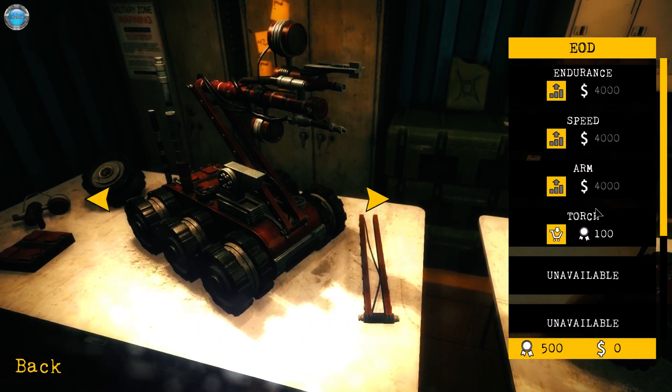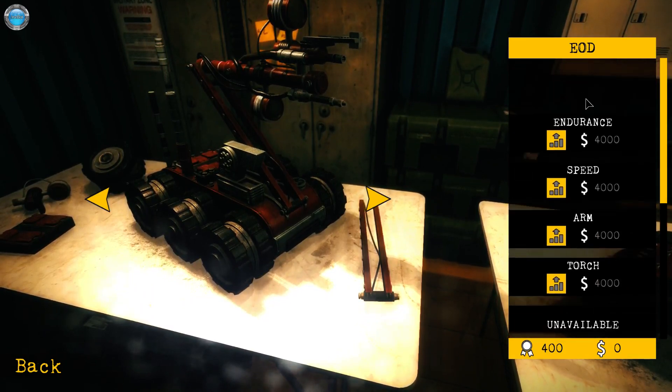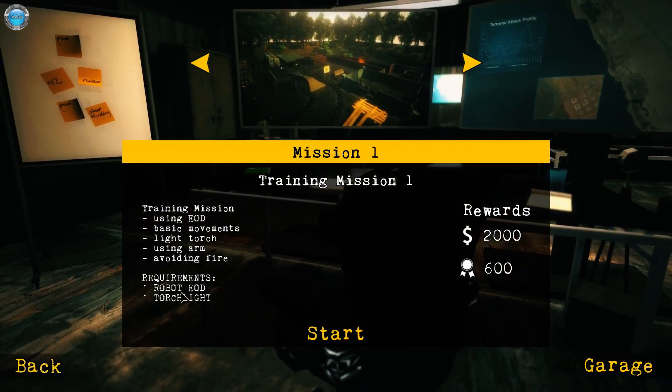Oh, I can upgrade something — Torch. I want to upgrade EOD. Okay, now back. No training missions — okay, I don't even know the keys, man.